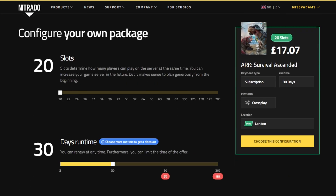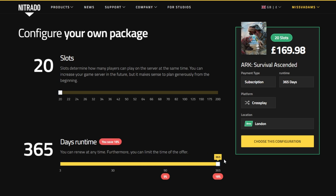You can even customise your own server if you want. You can change the amount of player slots by dragging the slider along, and you can see the price of the server changing on the right-hand side. You can also change the amount of time you want to purchase your server for. If you choose a longer run time at 90 days, you will get a 9% discount, and at a whole year, you will get an 18% discount.